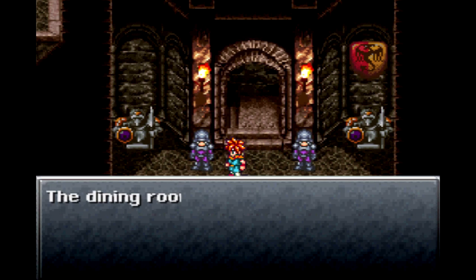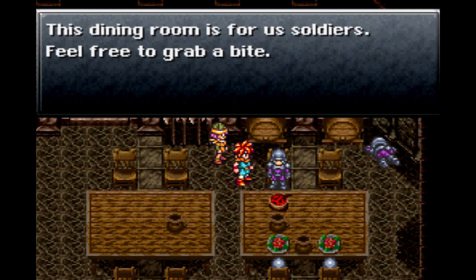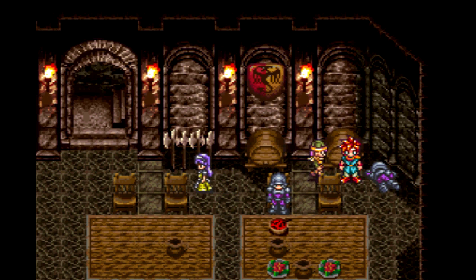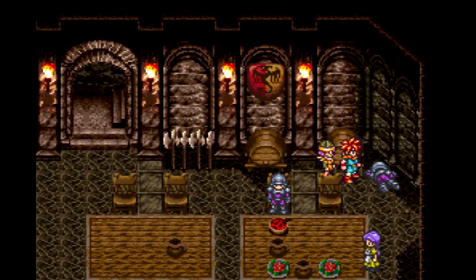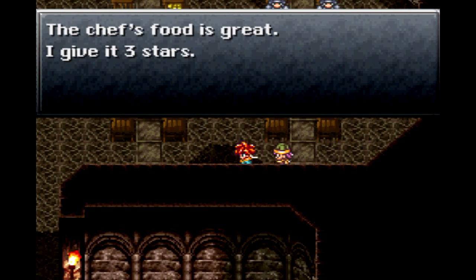How you guys doing? The dining room's below. Chef's got a nasty temper, so don't get in his way. This dining room is for us soldiers — feel free to grab a bite. Sit down at the upper left corner of the table. Such specific instructions! Get out of my way — I'm hungry! Look man, try to compose yourself. Here's your food! This is great! Chef's food is great, I give it three stars.